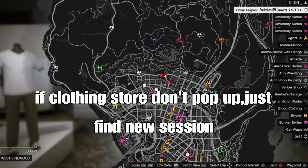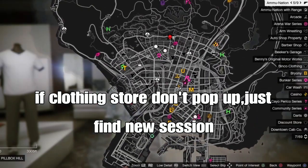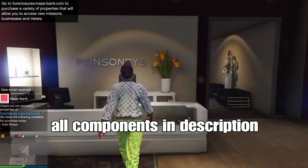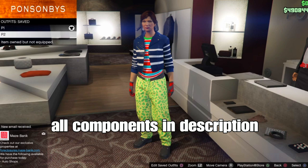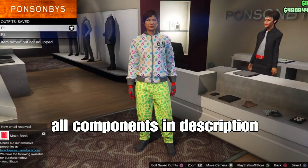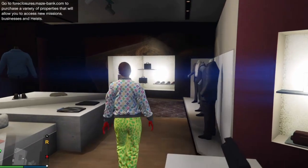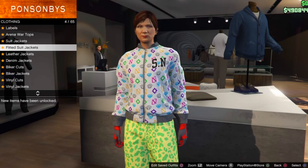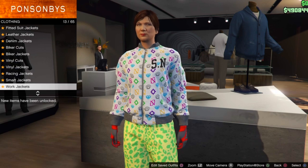If the coin stores do not pop up on your map, just find a new session. Once you find a new session, head to your coin store - all components will be shown in the video. Also click down below in the description for the alpha components to make an easy outfit on your male character. For the first alpha component, go to the top section and go down to leather bomber jackets.